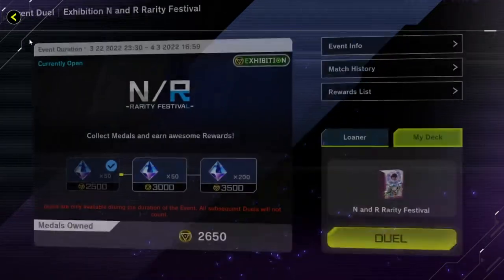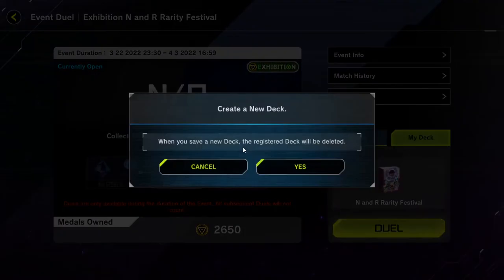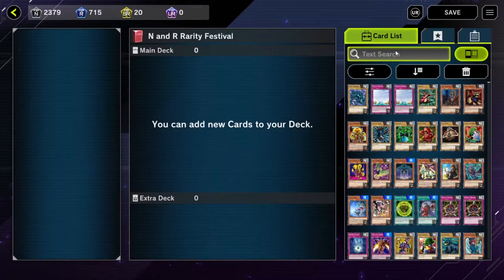Alright, let me see if we can build a Draco and see how it is. Create new. Yes, it's fine, I have it on the side. Alright, let's see.